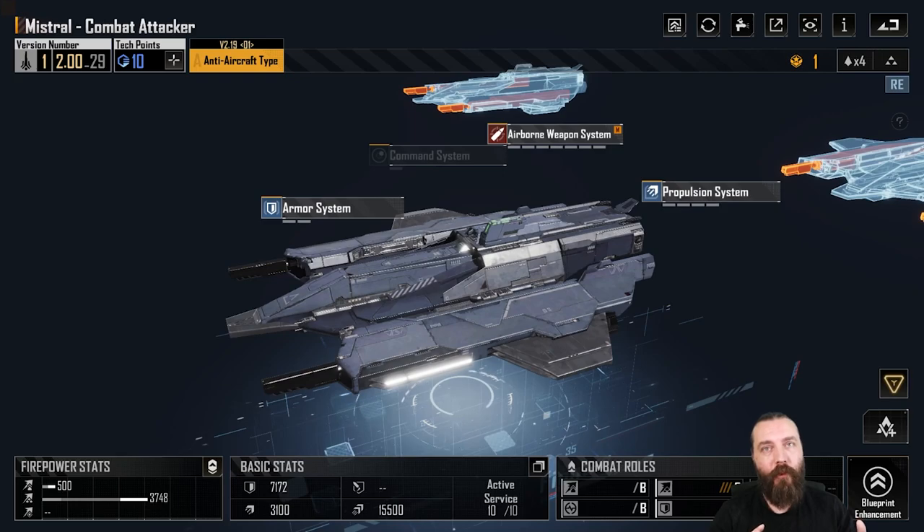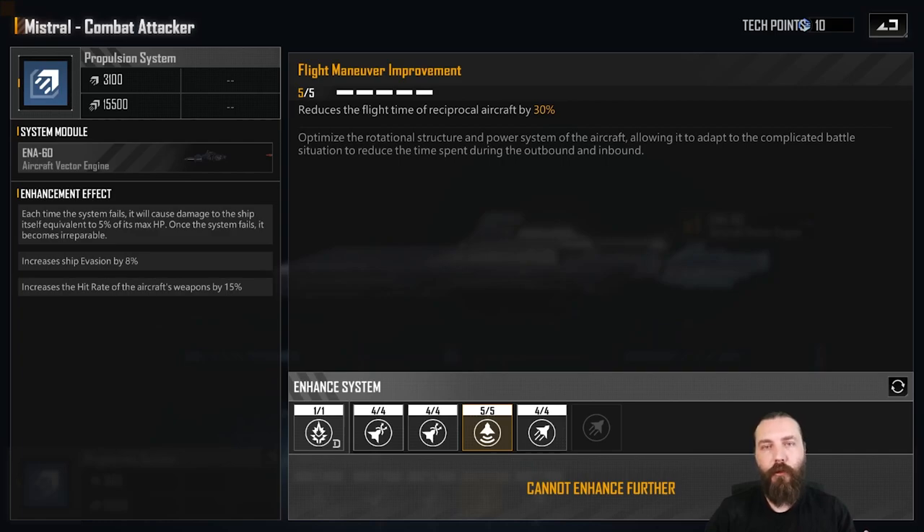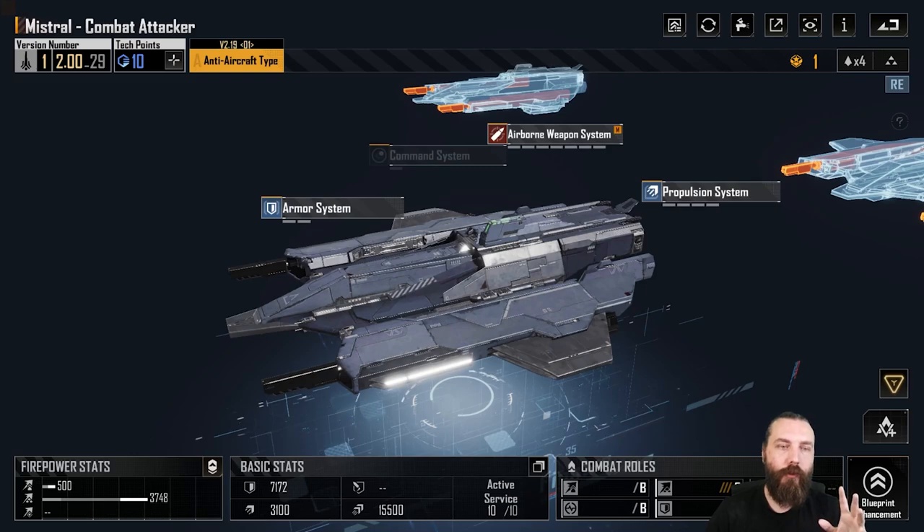This is after the anti-air patches, which kind of changed things a little bit. Generally speaking, if we're talking about AA ships and to an extent also any of the screening type ships, there is now this ability to reduce the reciprocal of the aircraft, and I recommend taking it on those type of ships because they're generally a bit squidgier.